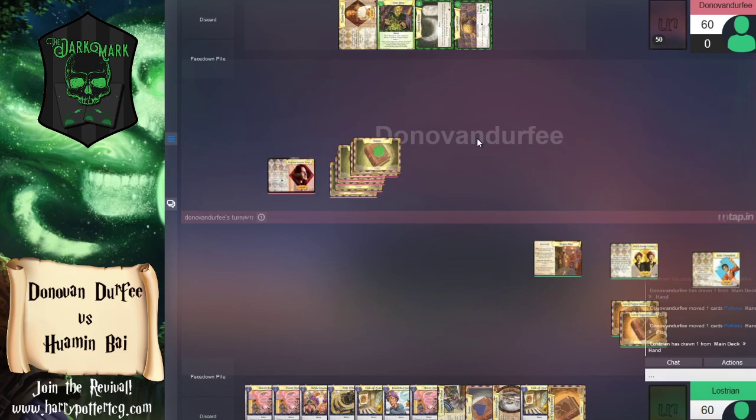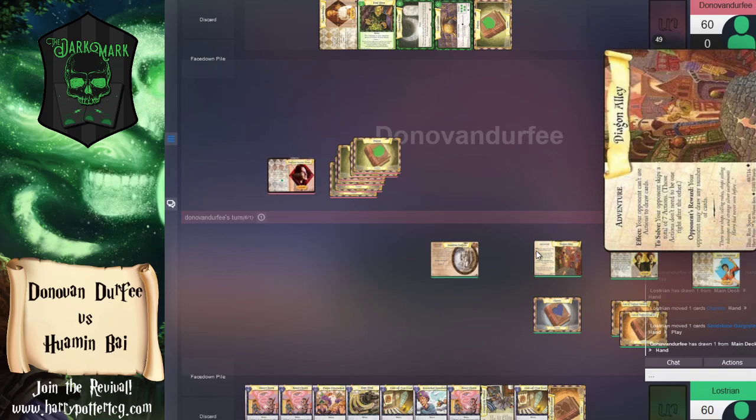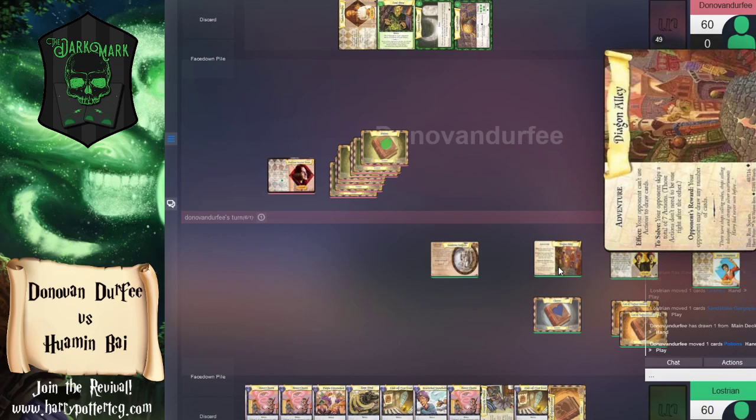We're just going to keep stacking the potion lessons. Our opponent has played Diagon Alley — the adventure that says your opponent can't use actions to draw cards. To solve it, your opponent has to skip a total of seven actions. The real big thing here with Diagon Alley is that you're trying to get your opponent to exhaust their resources and not be able to refill them. It doesn't stop things like Peeves or Calling Creepy.